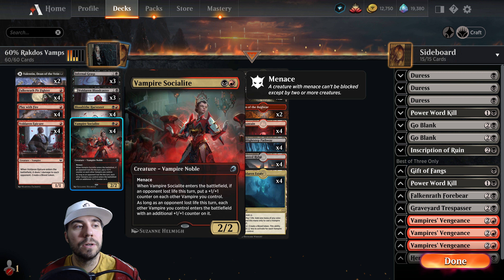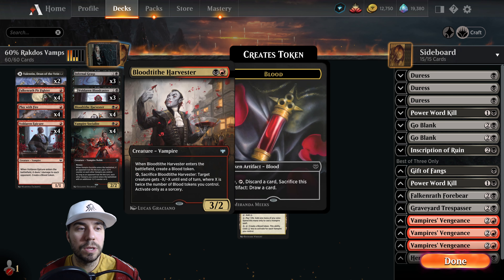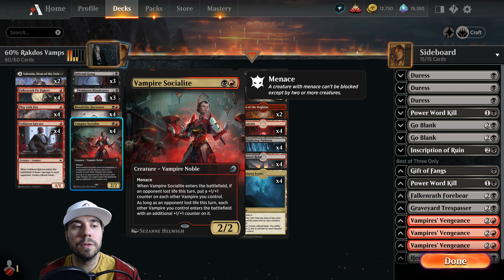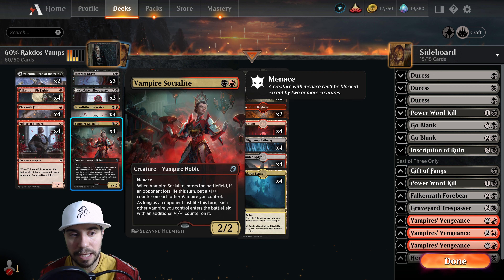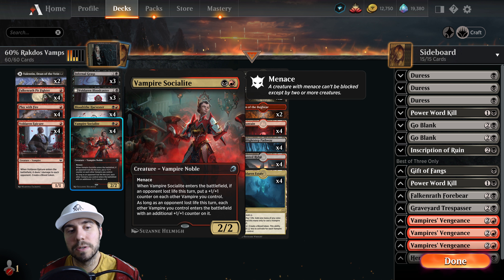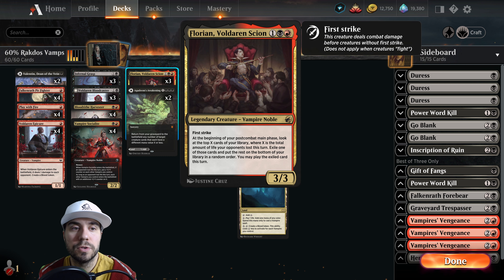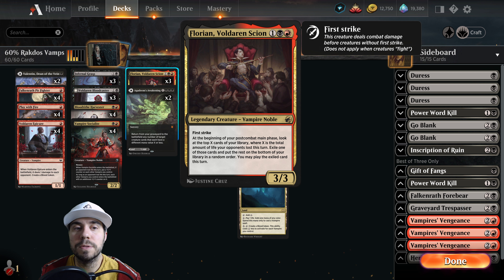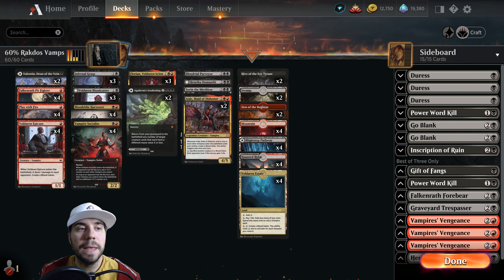We've got Bloodthirst Harvester. Vampire Socialite gives us additional blood tokens — tap, remove stuff off the board. When Socialite enters the battlefield, if an opponent lost life this turn, put a +1/+1 counter on each other vampire we control. As long as an opponent lost life this turn, each other vampire we control enters with an additional +1/+1. We've got Florian — he's got First Strike. At the beginning of our post-combat main phase, we look at the top X cards of our library, where X is the total life an opponent lost this turn. Exile one, put the rest on the bottom, and we may play that card this turn — great card advantage.